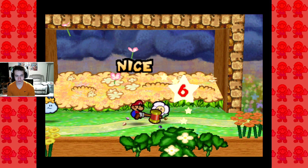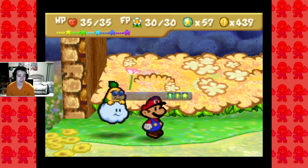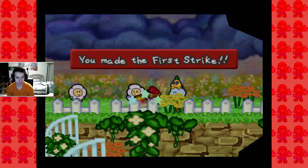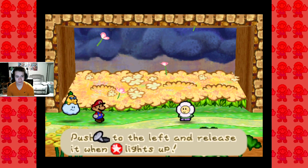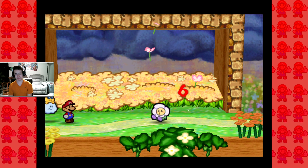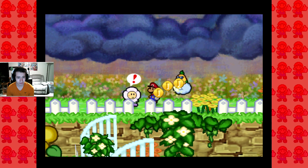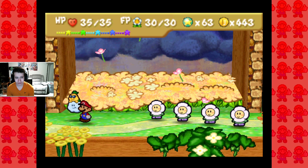I will actually just defeat these. I needed the happy heart, what can I say? One of these is gonna have like four. Is it this one? Nope. It's the next one, and I think I'm just gonna use the star power because if I can not take any damage and use up too many flower points, that would be optimal because we are about to go into the boss battle. Although, I don't know if seven is the magic number here.